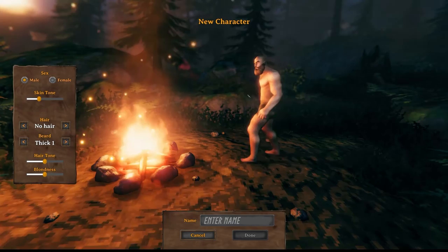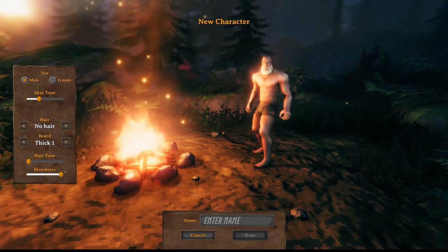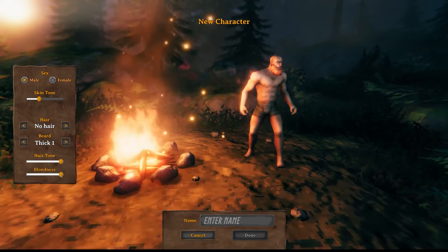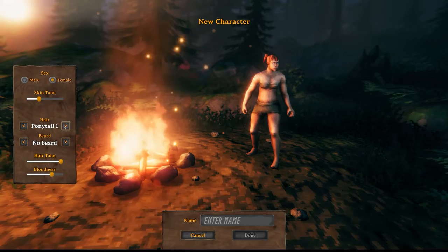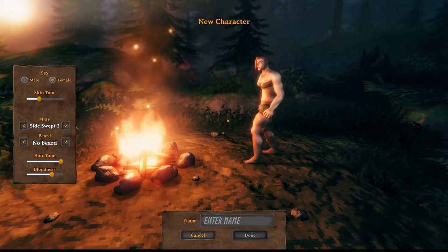Then you can do a hair tone - going all the way one way gives you light brown, and you can go very blonde, or the other side goes dark. You can also get your ginger by going over to the red tones and dialing it back a bit. For female the hairstyles are actually similar - all the same hairstyles - though obviously there are no beard options. You can do skin tone as well.